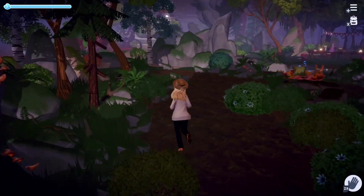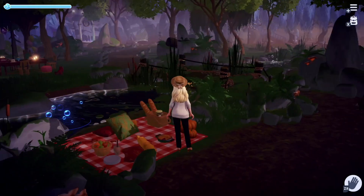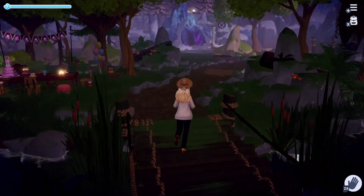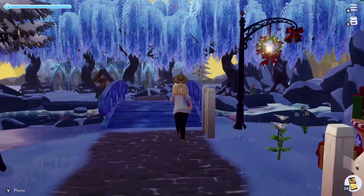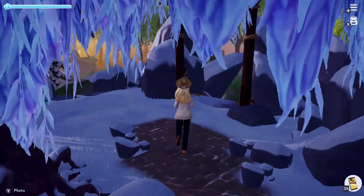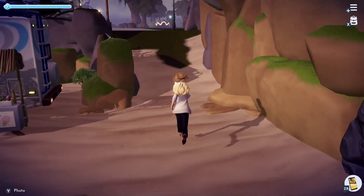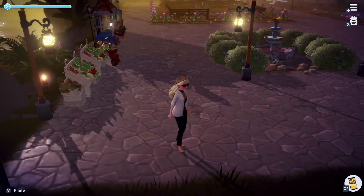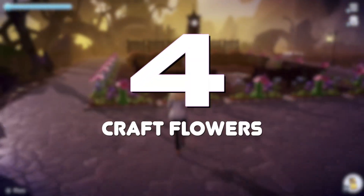Tip number three: use bigger items wherever you're able to. Obviously this isn't always the answer depending on what kind of build you're doing, but wherever you can, try to use bigger trees and bigger rocks, especially when trying to take up more space without going over the item limit. The rocks that come with trees as part of them — like the tropical greenery sets with the big rocks, logs, and mushrooms — are really cute for forest builds and only count as one item each.